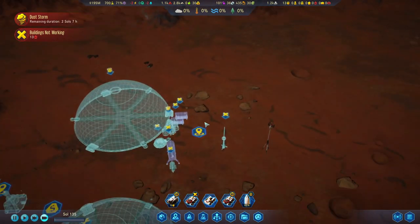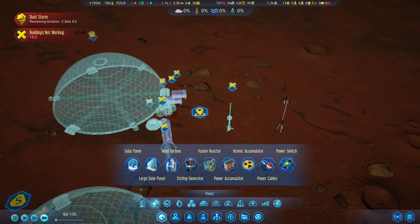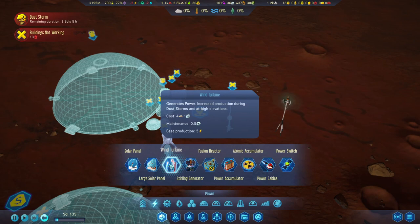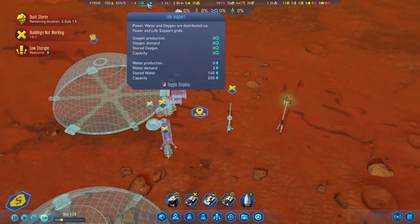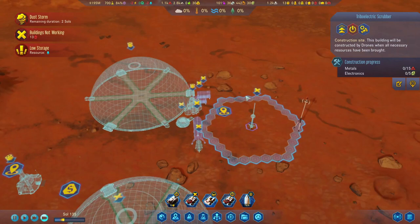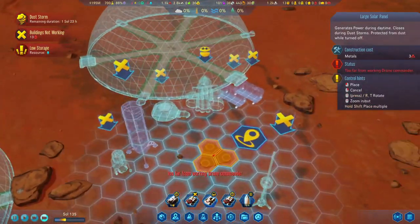We should be able to build all this. We'll need some temporary power solution — the easiest one will be solar panels, because wind turbines — I could build maybe just a couple, but I just don't want to use the machine parts just yet. It's much easier to do it with solar panels. Yeah, we'll have one of these guys here, maybe some solar panels around it as well.